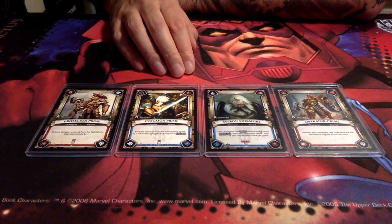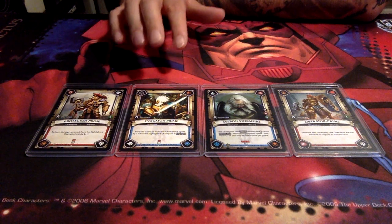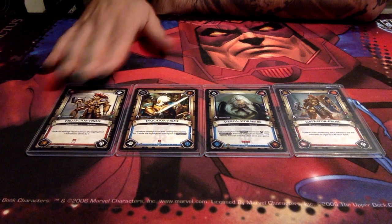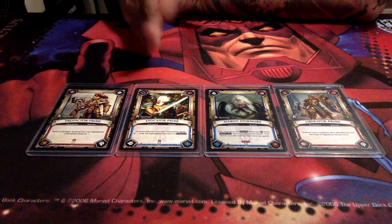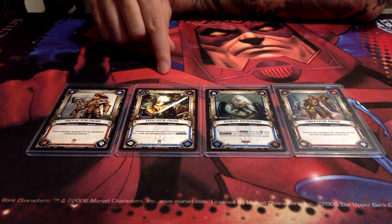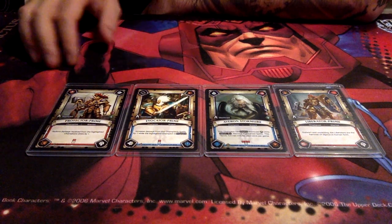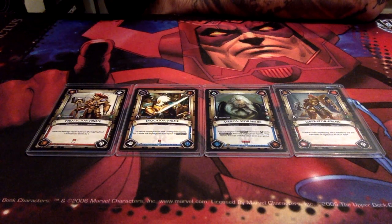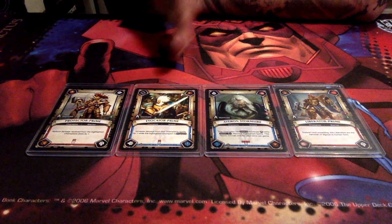Then we have the Evocator Prime — a really cool card. The only slight difficulty is that the first corner is a removal, and if you don't get it, you're not going to be turning Evocator Prime around. But it has a really nice effect: increased damage from this champion's spells by one while the highlighted champion is engaged. This is where I need to mention the general theme of this deck — it is a reactive, control deck. You want your opponent to start playing their game, then when you have a feeling for what they're trying to do, you slow them down and deal a bit more damage with effects like Evocator Prime's.